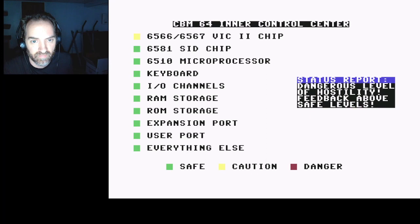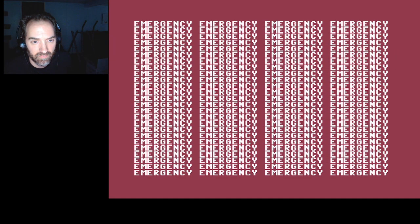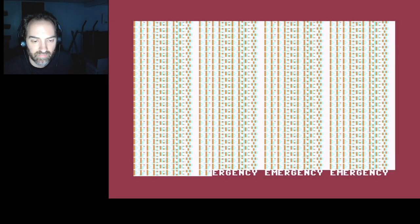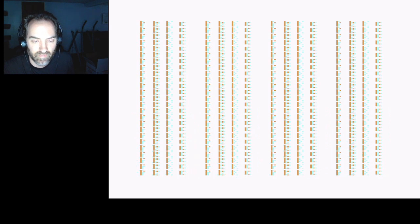I don't remember this part from when I was a kid. The screen shows: 'Dangerous level of hostility. Feedback above safe levels. Massive memory surge. Drain overload buffer immediately. Danger.' I'm going to skip this part because it's long, loud, and annoying — yeah, that actually hurt my ears.